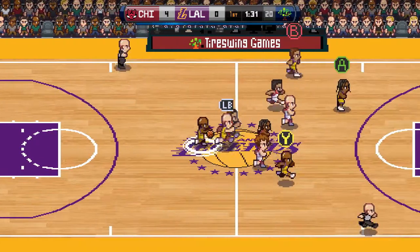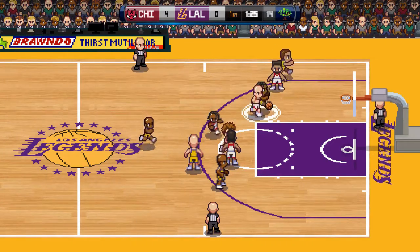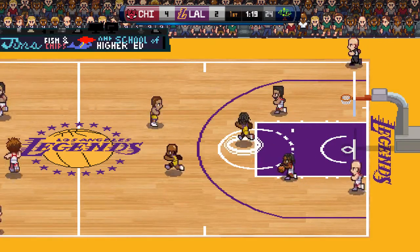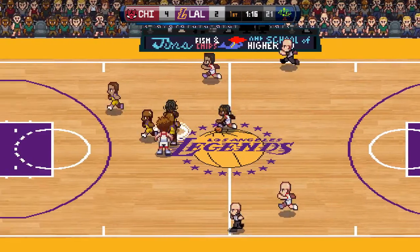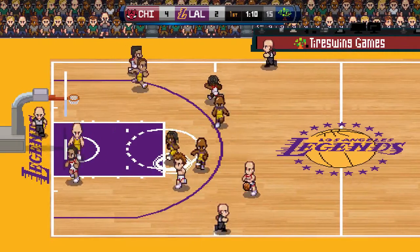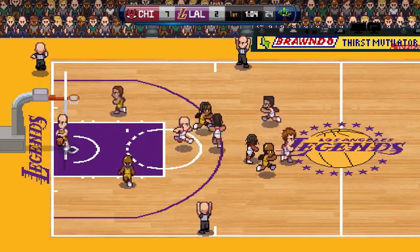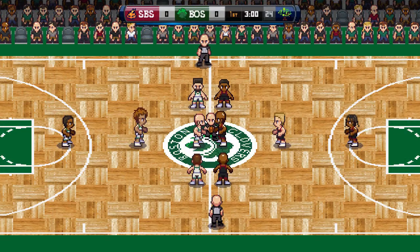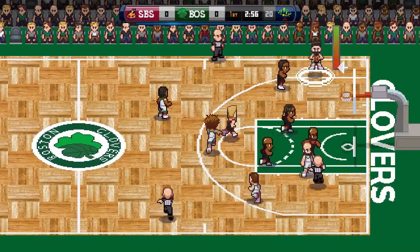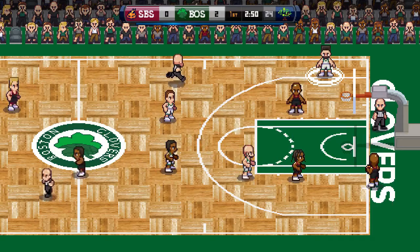I also want to show you guys the custom team editing tools that are built into the game. I showed some of them in the last devlog, but now I can completely create a new team using the in-game editors and get it to a playable state in a matter of minutes. We're going to build the latest default stock team that's going to be in the game — the Charlotte Stingers — and go through the process of using those tools step-by-step and build that team together.